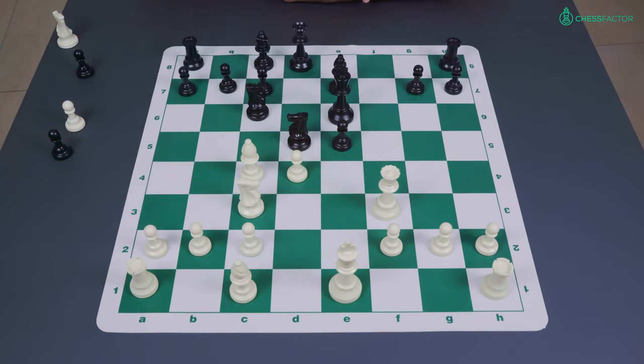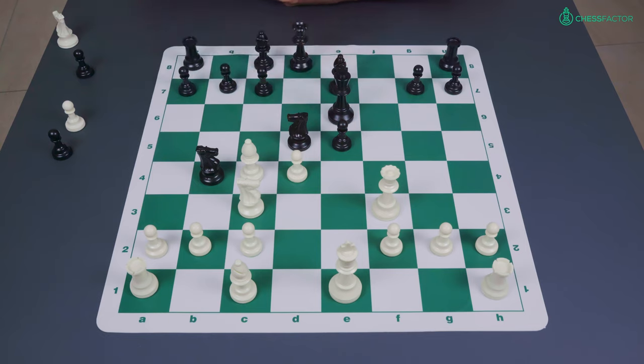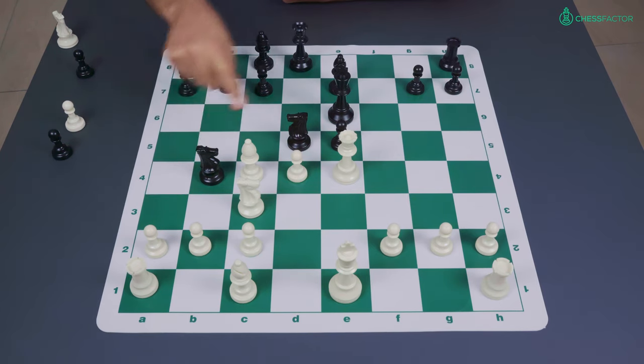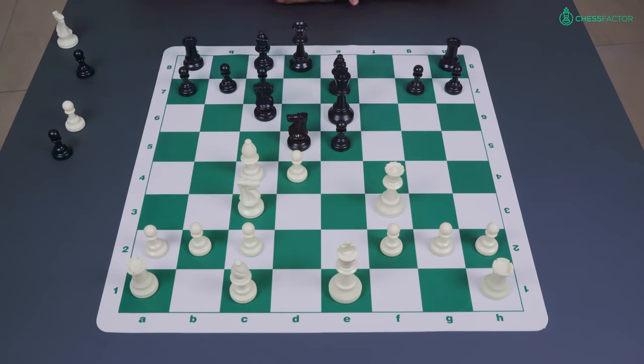Fischer continued with the move knight to c3, putting further pressure on this knight on d5. The only move that really makes sense is the move knight c to b4, the idea being that at least black is able to defend here. But the king turns out to be too exposed, and after the move queen to e4, white's threat on e5, in combination with the deadly pin, defense of the c2 pawn, and possibilities of playing a3 and kicking away one of the defenders from the d5 point, would just overwhelm black's position.